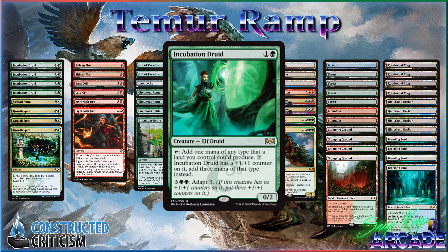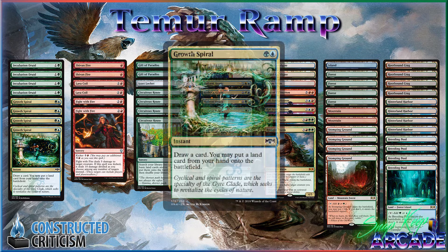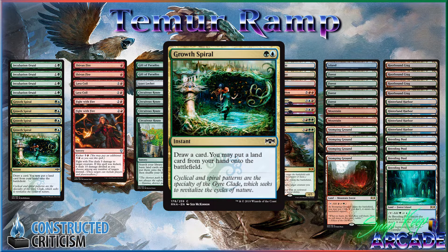For the land base we have one Island, two Mountain, four Forests, one Steam Vents, one Gruul Guildgate, one Simic Guildgate, four Rootbound Crag, four Stomping Ground, four Breeding Pool, and four Hinterland Harbor. You'll notice the overall number of green and blue lands — we have the Steam Vents over another Mountain and things like that. One of the reasons for this is because you really need to be able to activate Gross Spiral. You'll also notice there are 26 lands in the deck — that's because of Gross Spiral. You need enough lands to consistently put a land into play off Gross Spiral.